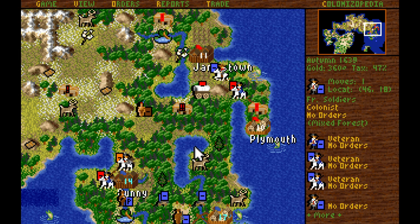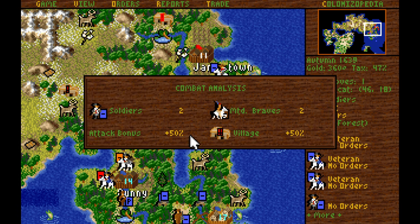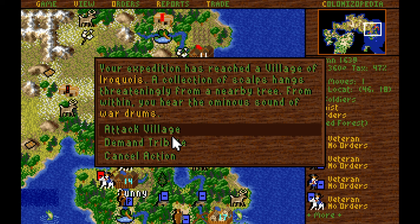We have semi-decent odds with the soldiers, so I think we're going to take that fight against the Iroquois village. Now we're on a pretty even keel — they do have that hidden minus 80% though still. There we go, we got him. Let's have one more attempt with a basic soldier to give him veterancy, hopefully.